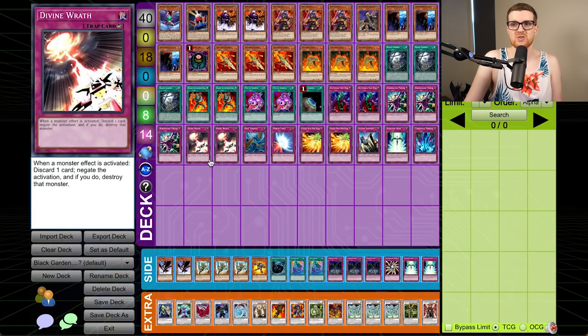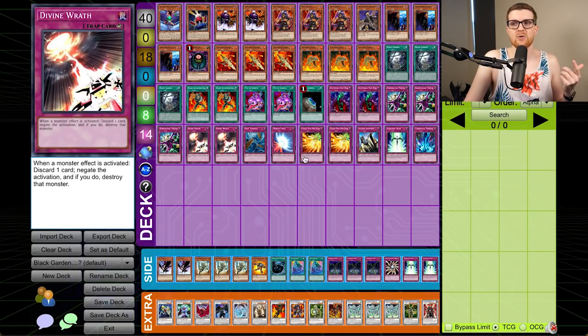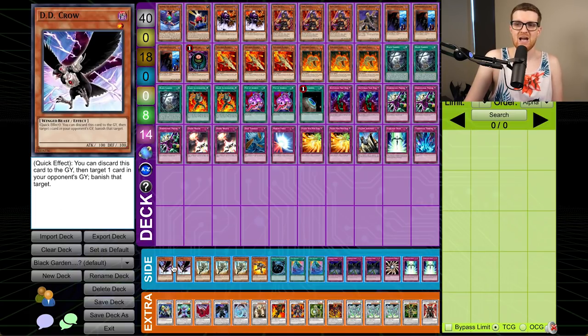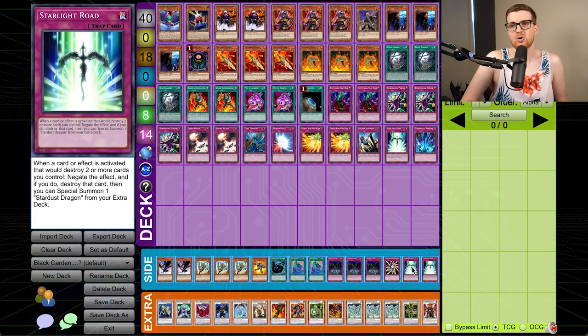The extra deck is just a ton of synchros you've seen up until this point. The side deck has two DD Crow, triple Fossil Dyna, a Grand Mole, an MST, double Soul Release, triple Fiendish Chain, Light Imprisoning, and two more Starlight Roads to protect our board and ensure Black Garden stays up. In the featured article written about this deck, he was eight and one going into the last round of the YCS. This is a real deck, ladies and gentlemen. I cannot believe it, but I'm glad we're going to show off this gem because there are going to be some people out there who remember this deck and all of the nostalgia is going to come to a head. Let's not make you wait any longer — it's time to duel.